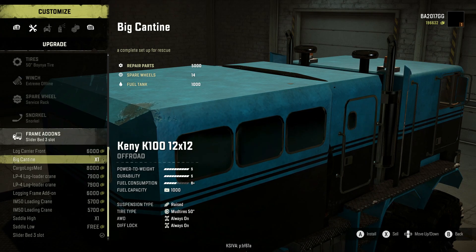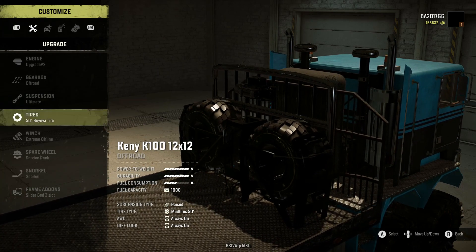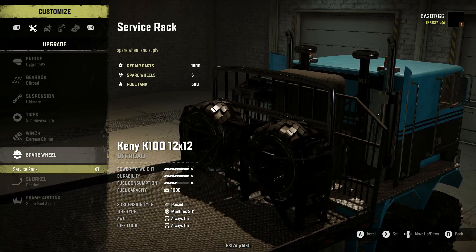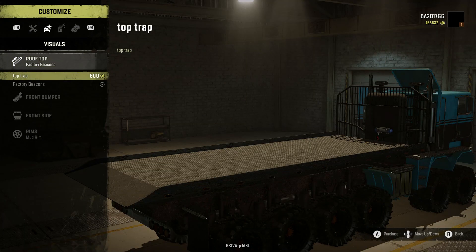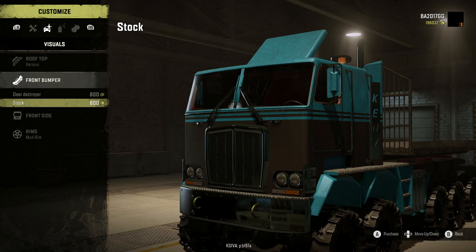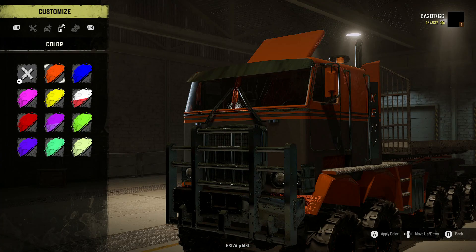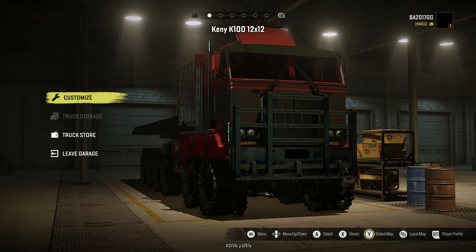I wonder if we have to get rid of our service rack to make this look normal — it almost looks like it's conflicting, so we're just gonna remove it for now. Rooftop top trap, factory beacons, front bumper deer destroyer — love it. Front side stock sun visor — love it. Mud rim, all kinds of color choices guys. We're gonna go with the red and black pattern. I love it. Let's pull it out and see if we can grab that 3500 and bring it back to base.